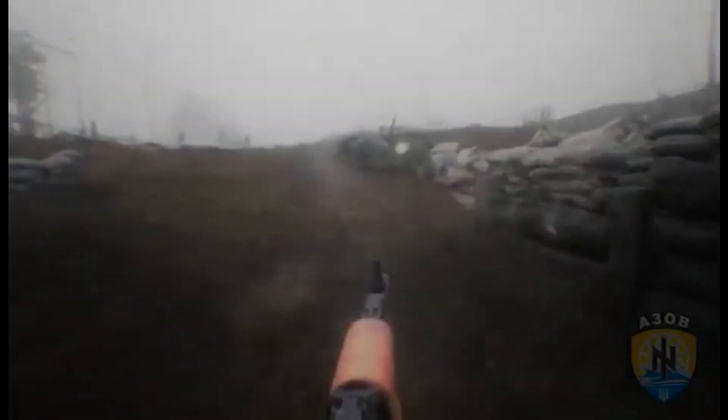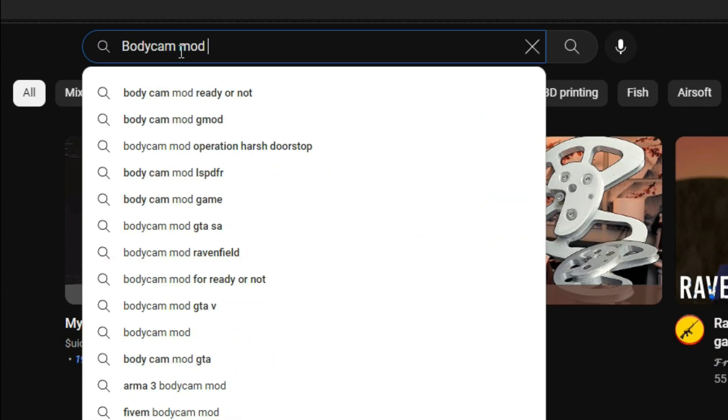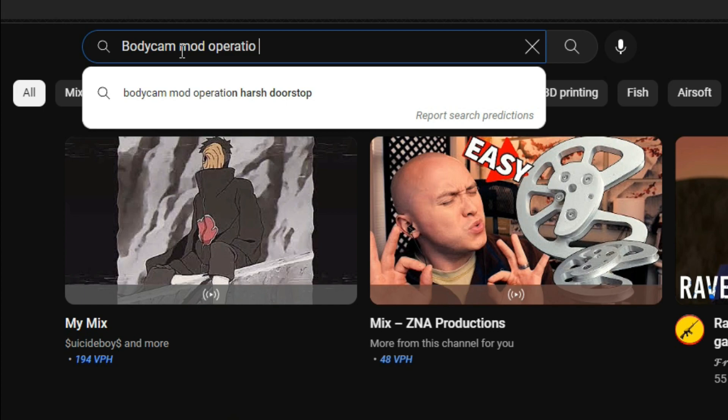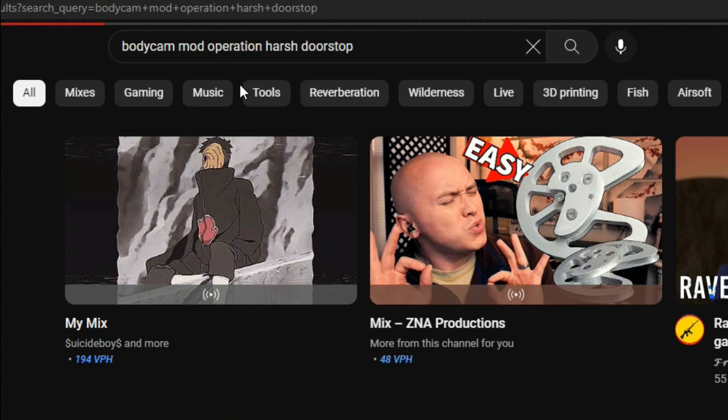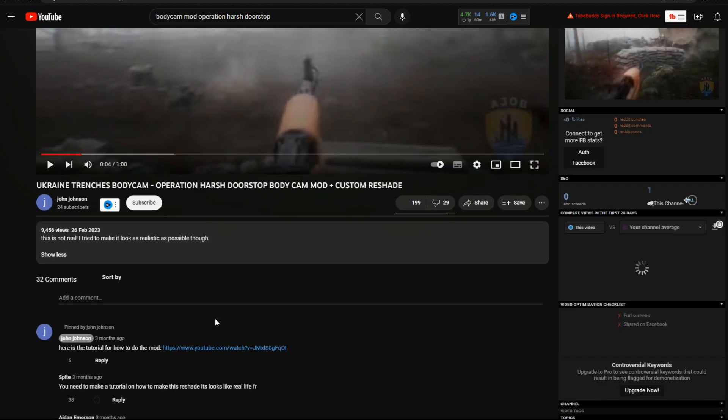Ever wondered how you can turn Operational Store Stop's planned graphics into something way more realistic? I went on YouTube and searched for an operational store stop body cam mod to make it into a more realistic body cam simulator. I saw one that really turned it into a Ukraine simulator and it looked amazing, so I thought why don't I do this?